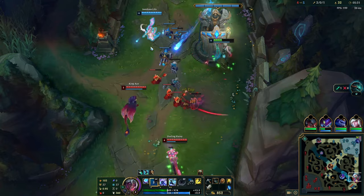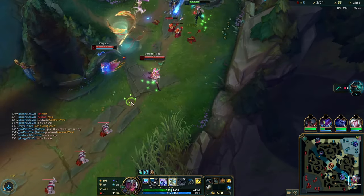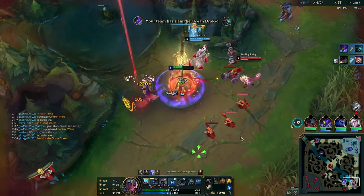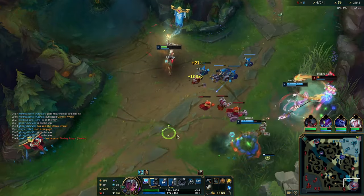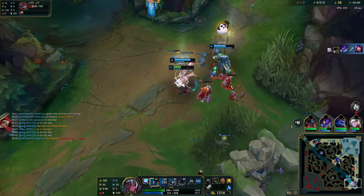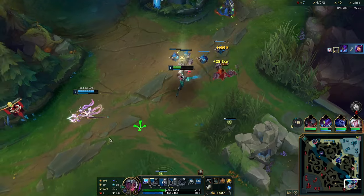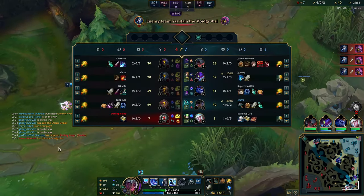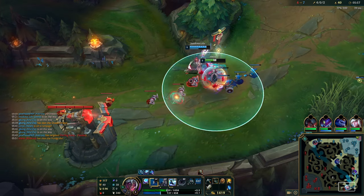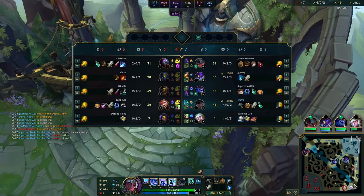Even though I'm half health, I can still fight — my base damage is really high right now and they have no summoner spells. So we kill the Smolder and then we should just let Kha'Zix get the Niko kill; it's better on him right now because he's an assassin. Normally I would take the kill here, but my top side isn't doing too well, so I want some gold on my jungler in order for him to affect the top side fights.